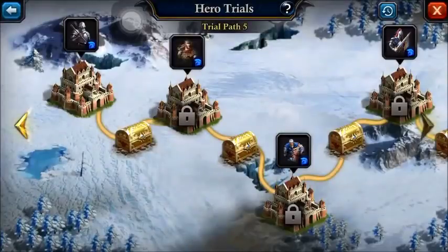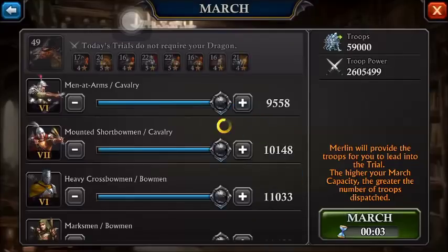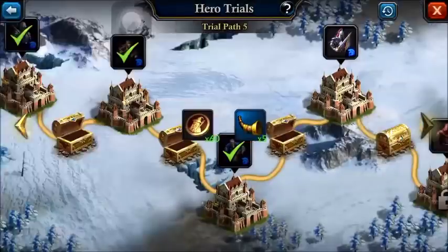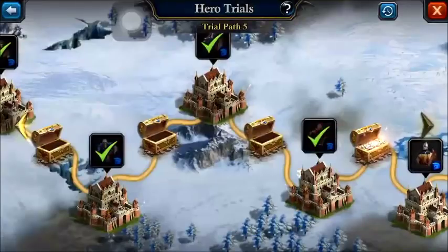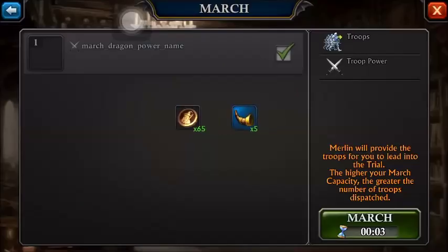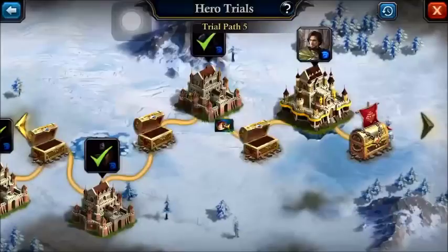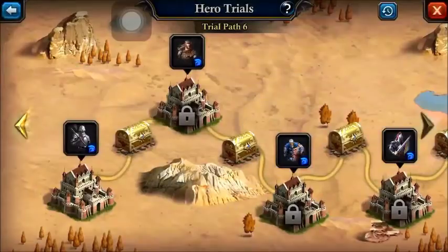We're finally getting a blue hero there — I can't say that guy Balin's name very well, and I don't think he's very valuable, so he's one I'll likely trade in. On path five you're getting five horns, and I don't have any idea how many troops are being sent out. Let's see — the screen is scrolling by really fast — looks like 50,000 troops we're sending out now.